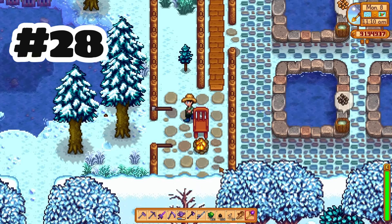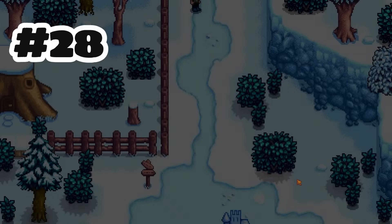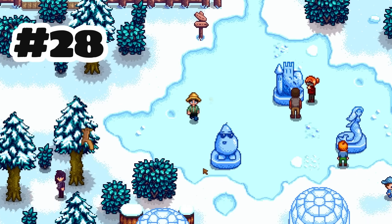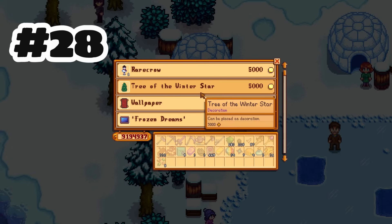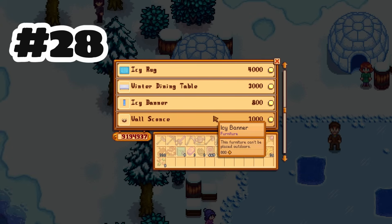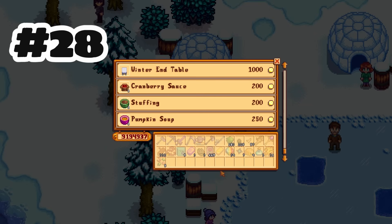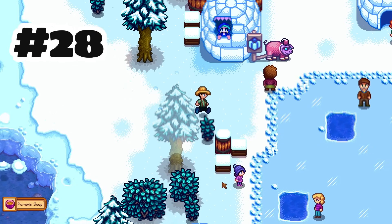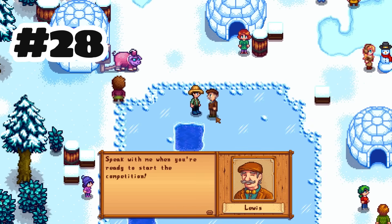This one I might need your help on because I couldn't find anything about it. It says secret notes are no longer created during festivals, except passive festivals like the Night Market and the Desert Festival. I don't know if this was fixing a bug where people got a secret note during a festival but it didn't go into their inventory, or if people were somehow getting a bunch of secret notes at one festival — if you know this one, please let me know in the comments.